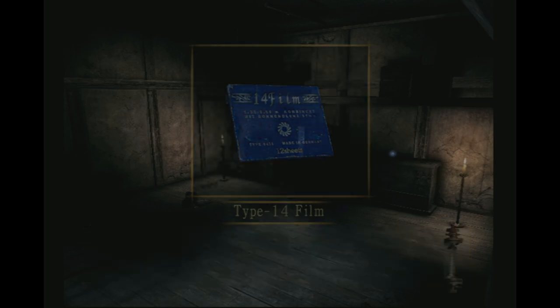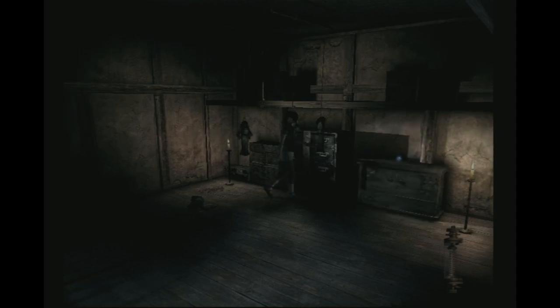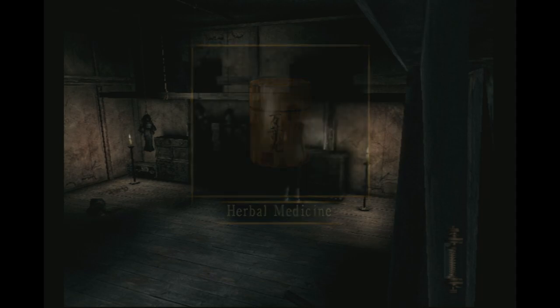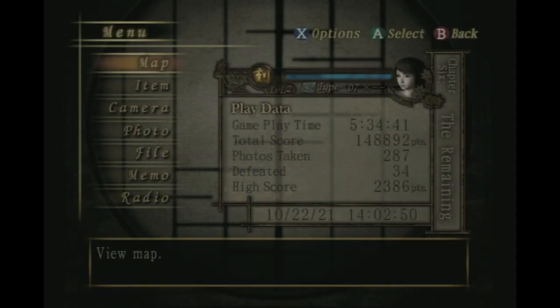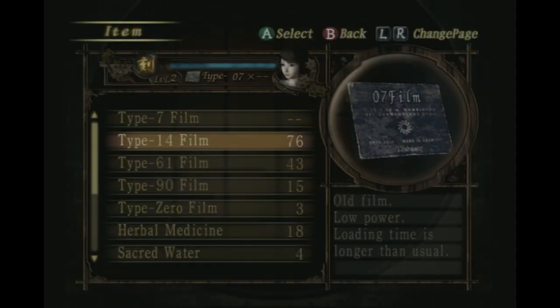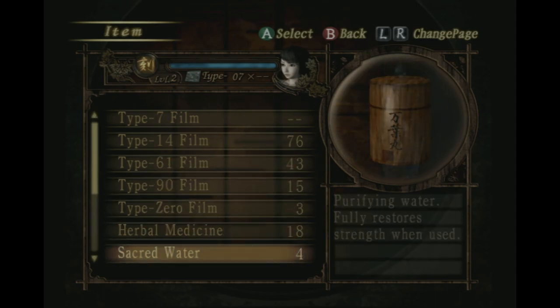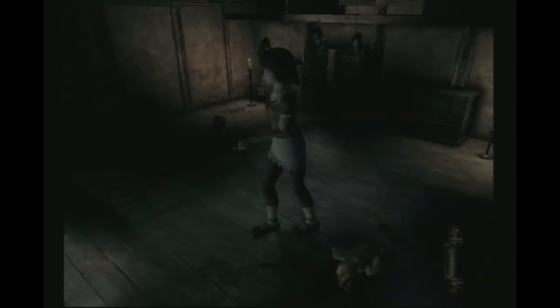Oh nice. It's starting to use a good chunk of our film. Nice herbal medicine, we'll have that. How many of those do we have now? We're really low on type 14 film. We've got 18 herbal medicines - cool. Now I know that sounds like a lot but it does go through bloody fast.